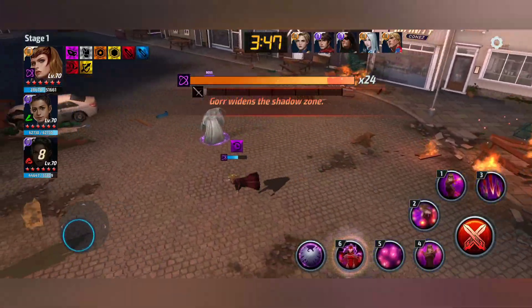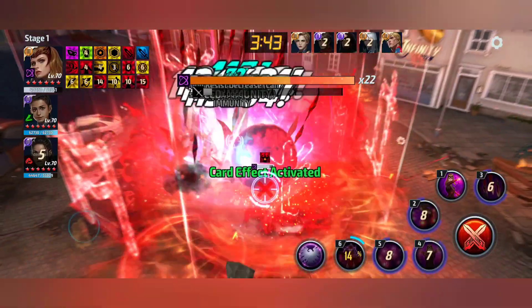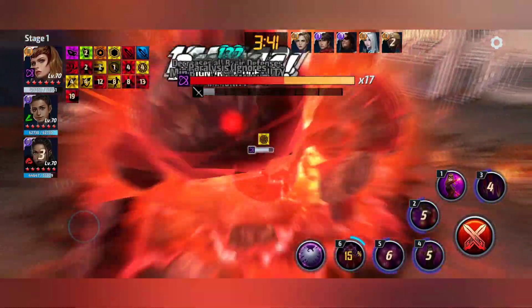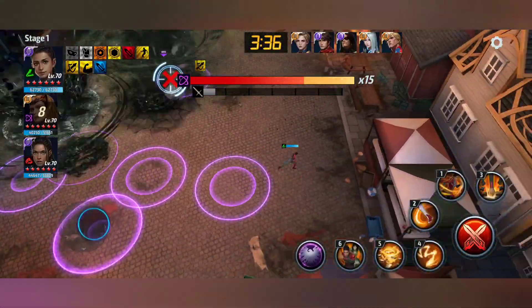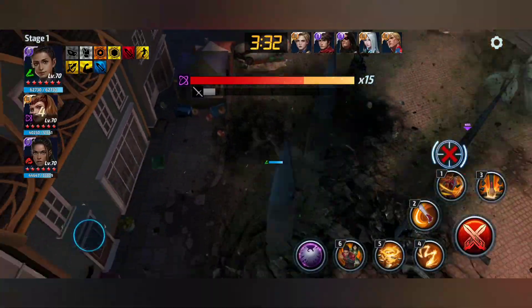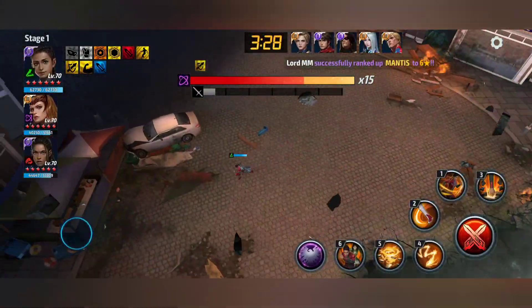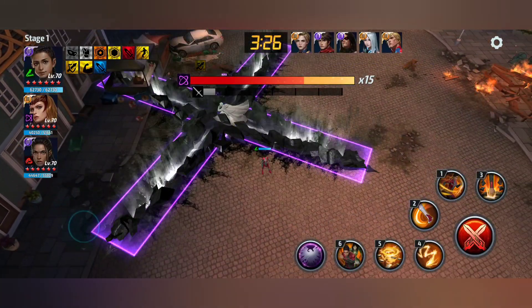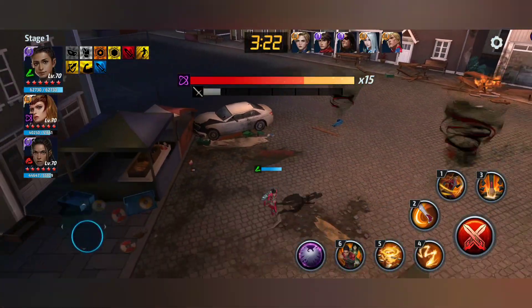Gorr came out of his shadow, and at 15 or 16 bars he stops taking damage and does attacks like this. He's going to do a three-circle attack three times and then an axe attack. This is the deadliest — it can one-shot your character, so stay away from the axe attack.